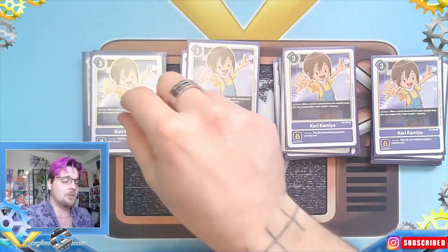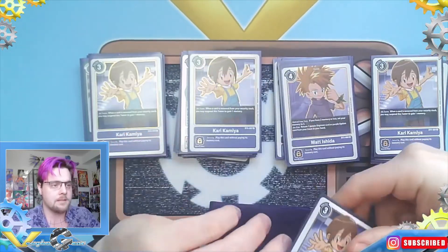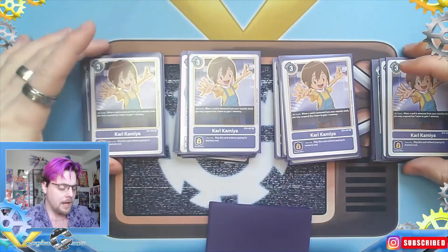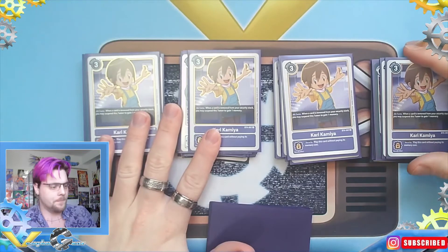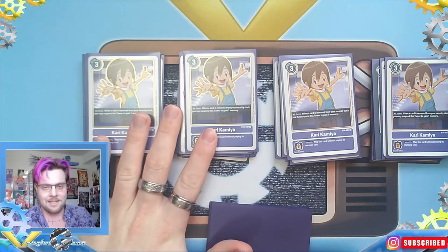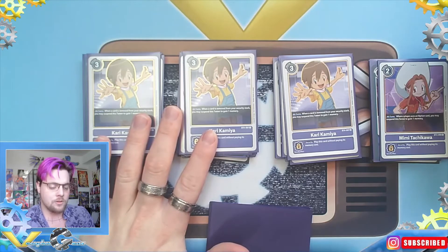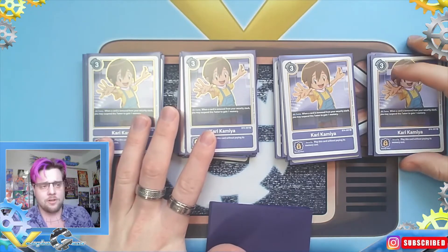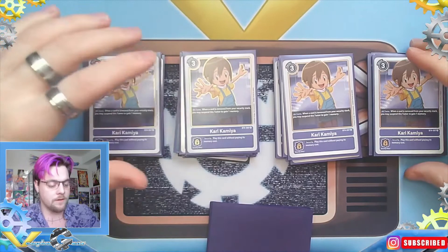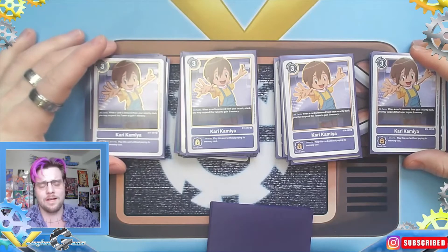We have four Kari, which is actually the one I'm planning to switch out — I want to take two Kari out for one Matt and one Mimi. Two Kari is fine; it's decent but not a necessity. I like to focus more on Tamers that cost only two memories, because there are a lot of plays you can make when your gauge is at two instead of three. If there were even a bad purple Tamer at memory cost one, I'd play that in a heartbeat.